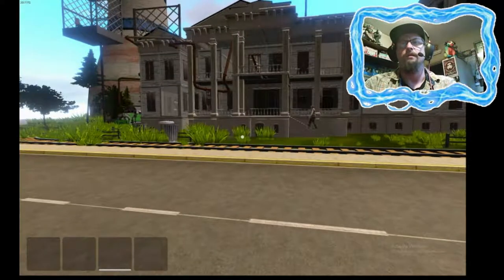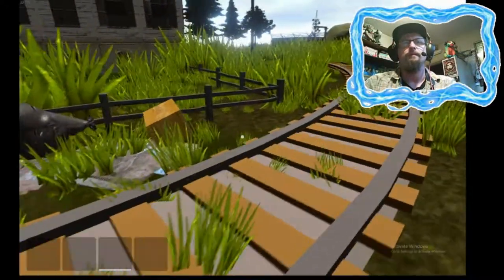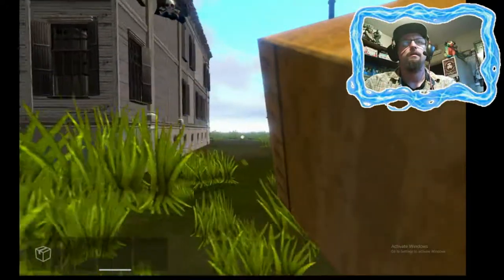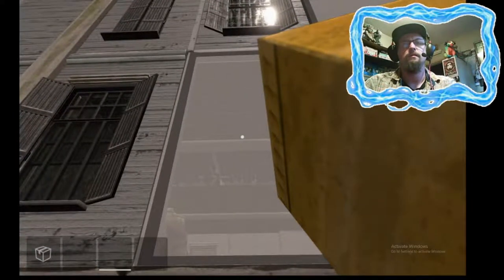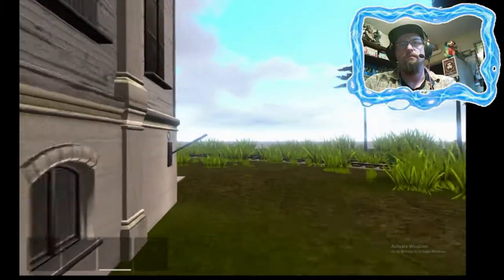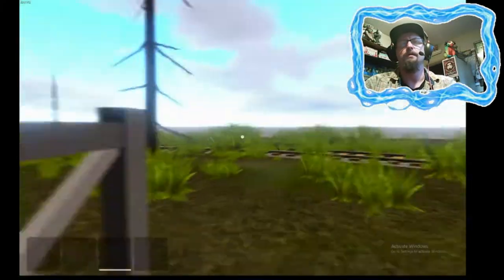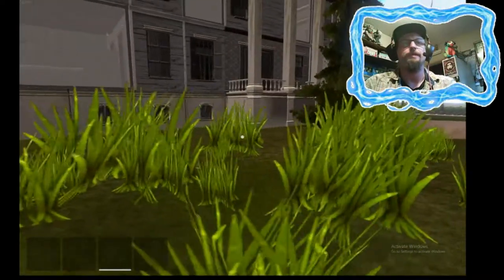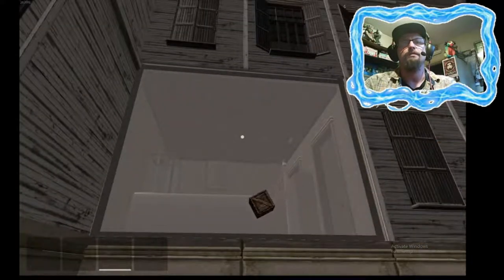So without further ado, let's see if we can aggravate the neighbor a bit. There's his train over there — he's a bit mad at me now for doing that. Let's go around and see if I can pick up some of his garbage. I'll take that and throw it at his window. Break his window. Pull the lever. Can't pull that, but they've added a sound to it now, which means eventually I will be able to. That too they've added a sound to.